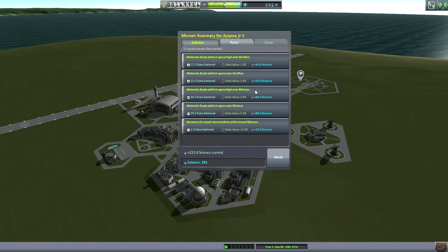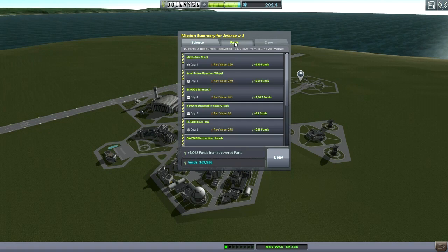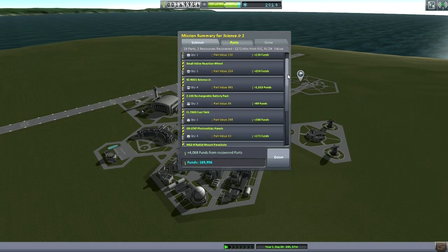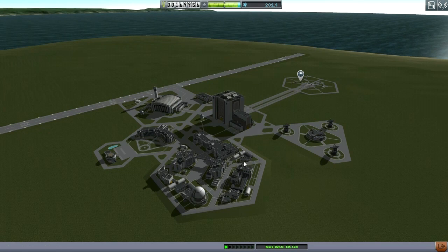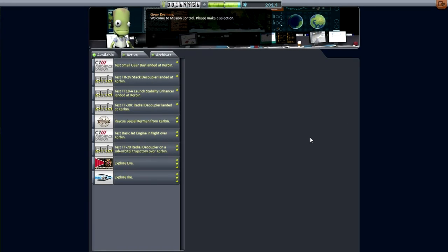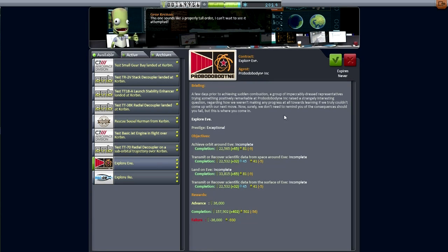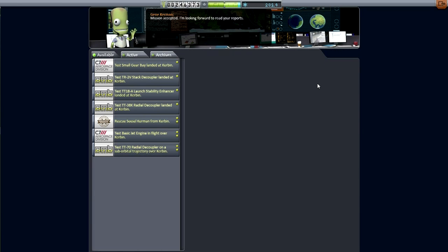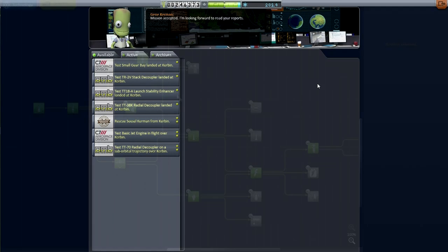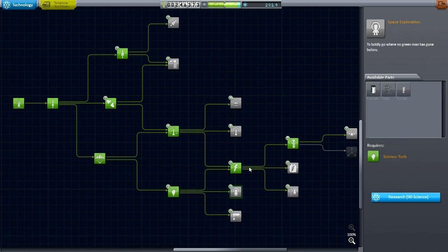Much science was retrieved — you can see in the upper right the contracts were fulfilled. Got plenty of funds for that, though not so much for recovering the vessel since it landed on the opposite side. So I picked up some more contracts: we'll be trying to explore Eve and explore Ike. Exploring Eve might be a little bit of a trick, but we'll take it.